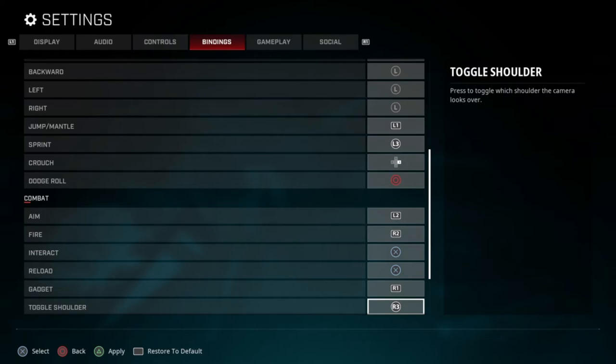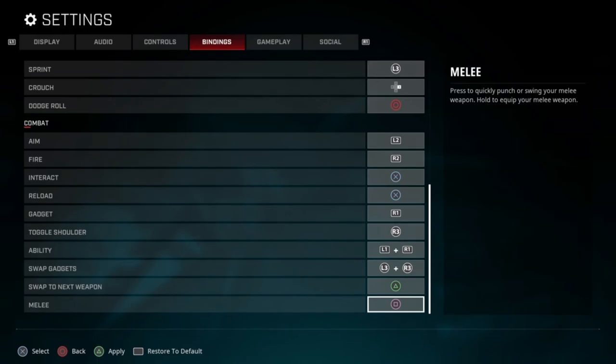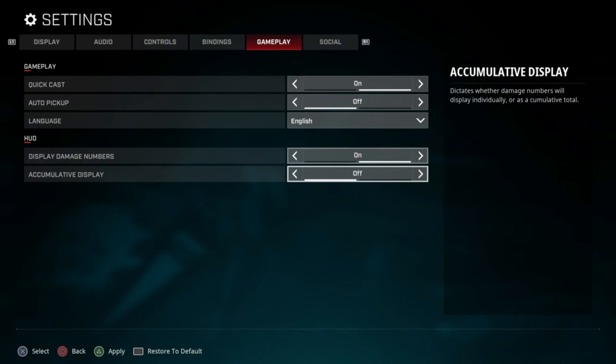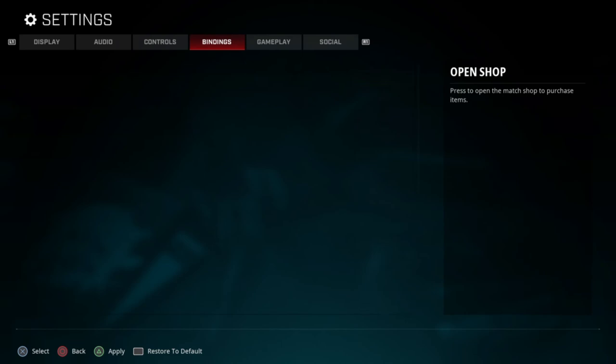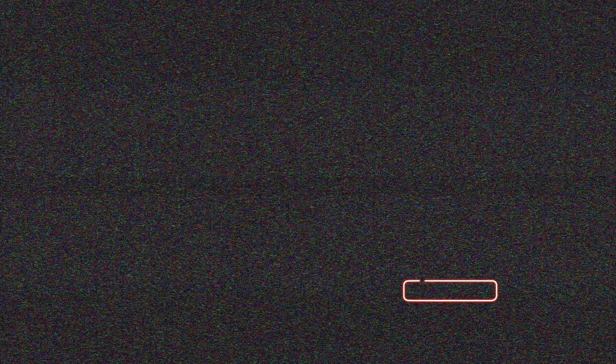For gadgets, I think everyone should switch from R1 to R3 — I really recommend you make that switch. Abilities are on L1 and R1, and swap gadgets on R3, which helps you swap faster in my opinion. Triangle is normal, melee is square. I also have my jump set to L1 because it helps with jump shooting. Other than that, I hope you guys enjoyed — don't forget to like, comment, subscribe, and I'll see you guys in the next one, peace.